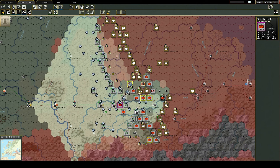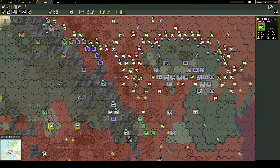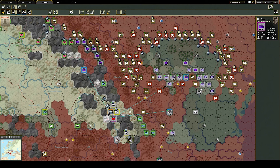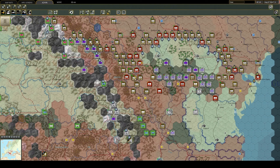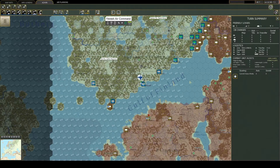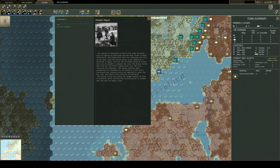There are also eight scenarios, several of which cover the German attack into the Caucasus, including a hypothetical scenario that provides the Germans with an additional army for the campaign. The scenario Drama on the Danube places the German player in the difficult position of trying to deal with the surrender of Romania and Bulgaria, and the difficulties of German forces in Greece trying to escape north through partisan-controlled territory — and includes the territory of Yugoslavia as playable for the first time.